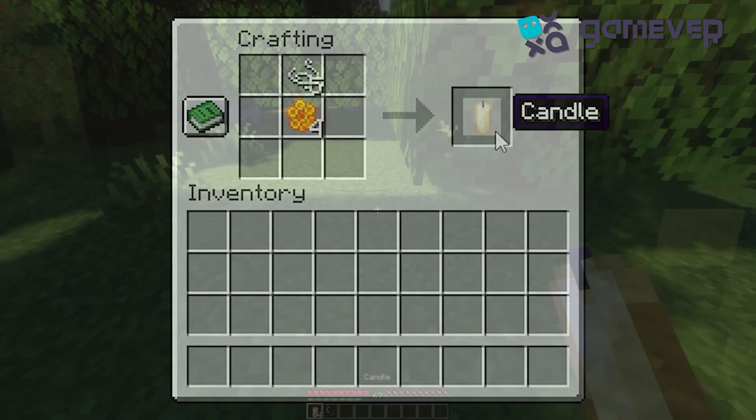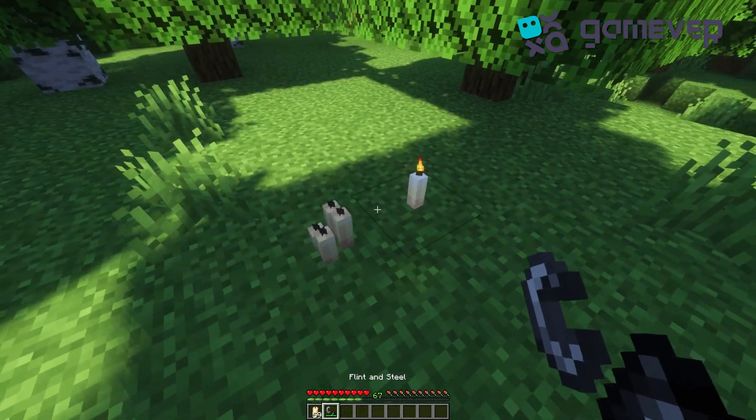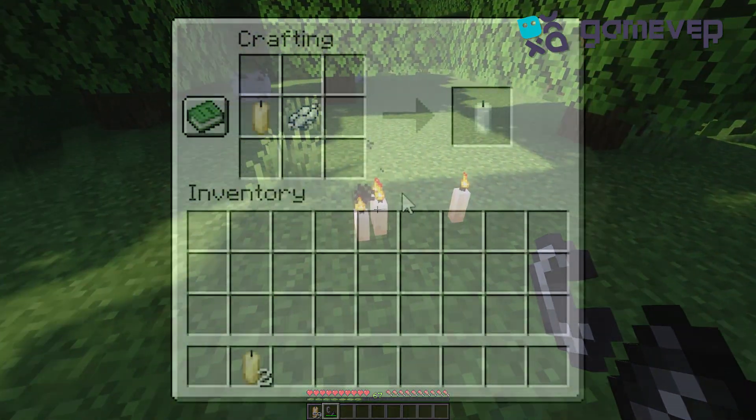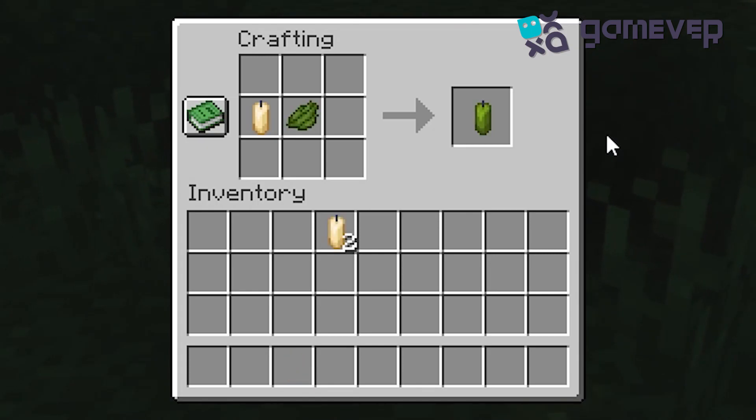And there you have it. Candles can be placed individually or grouped up to four on a single block. To light them, simply use a flint and steel or any fire charge. Want to add a splash of color? You can dye your candles in any of the 16 available colors, making them perfect for any decor.